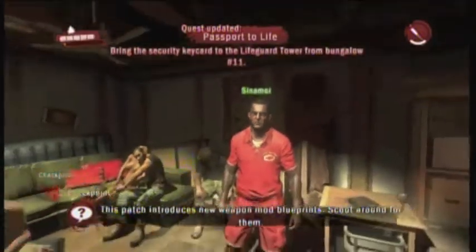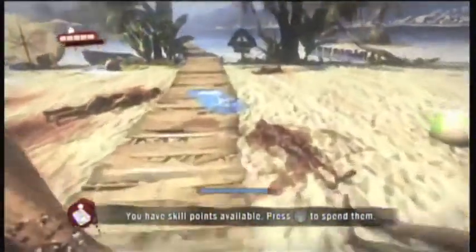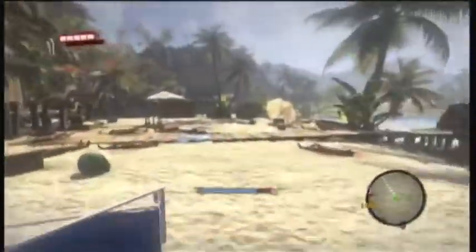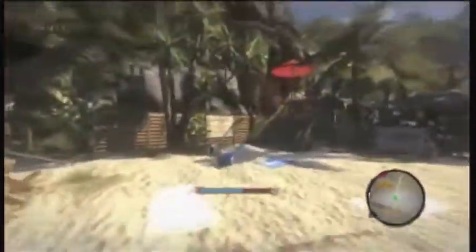Alright, so this is our first official mission. We already got skill points. We're going to go ahead and put on our Fury. I recommend getting that first because it helps you a lot in the end. It's telling us to go this way. We've got the minimap on the bottom right, just in case you haven't seen that.